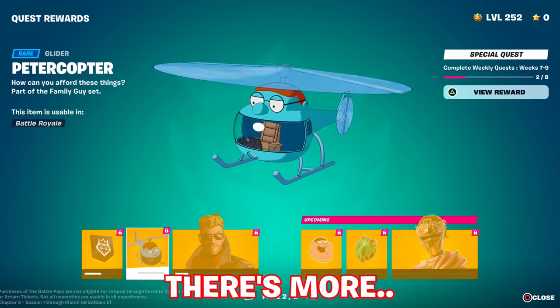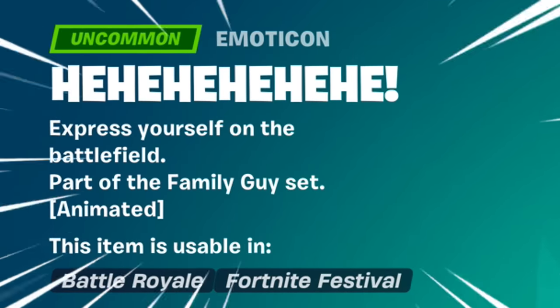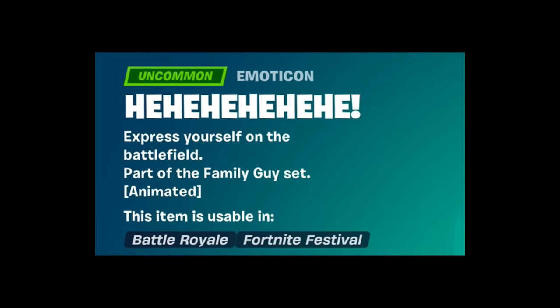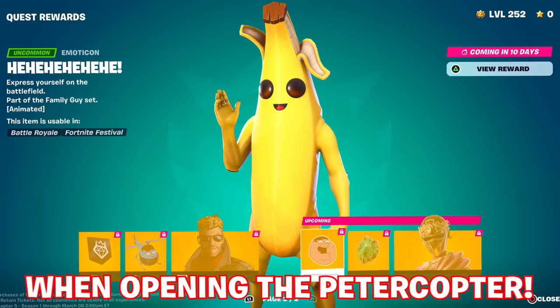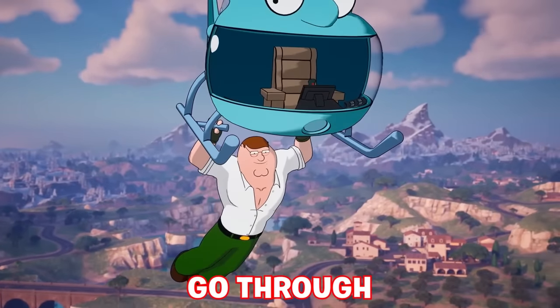Ironically, this isn't the last of the Peter Griffin-specific cosmetics, as you can see in the upcoming section. This sound effect plays when opening the Peter Copter, if you didn't know and have only seen it in the trailer, introducing him to Fortnite this season through the rift that Meowsles made him go through.